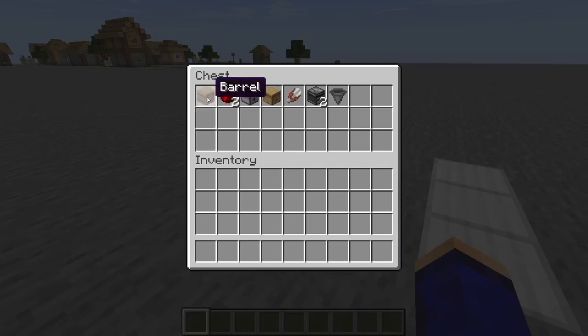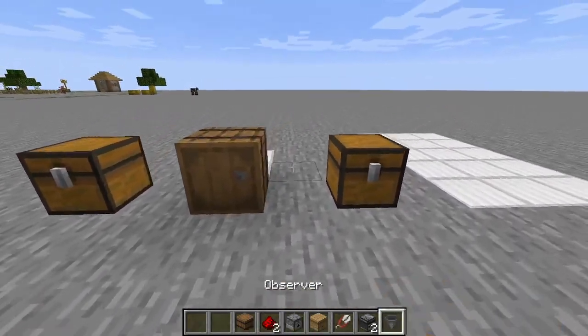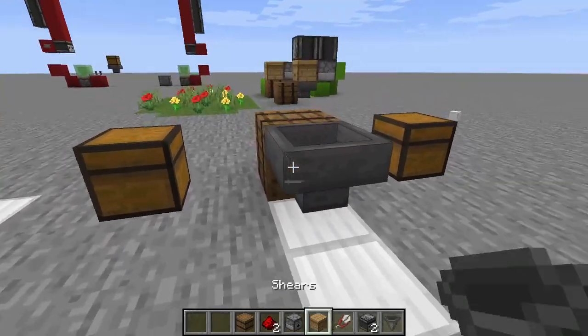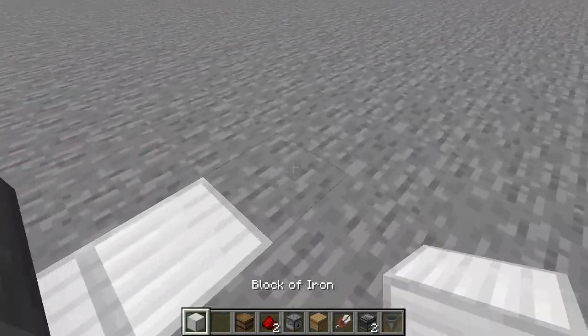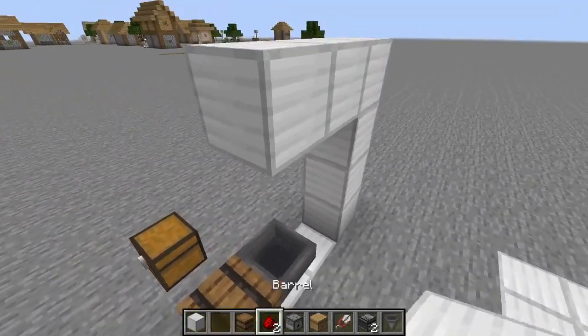For the honeycomb machine, you're going to need these materials. You also will need a 3x1 space. You're going to place your barrel, and on the other side you're going to place your hopper. Then you're going to get yourself a scrap block just to build up a bit — you don't need to use iron blocks, obviously.